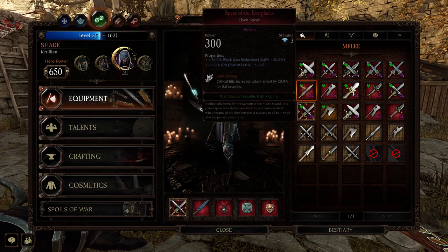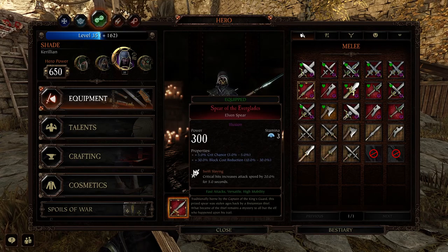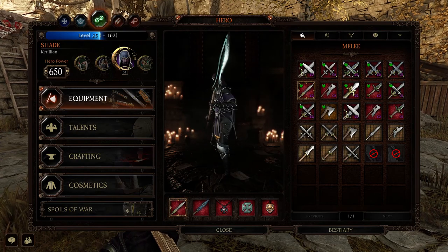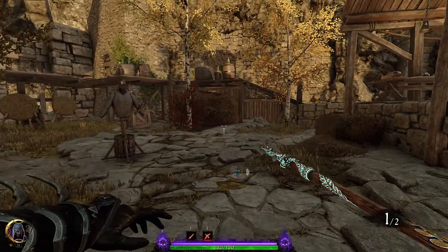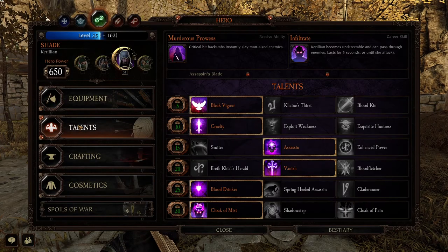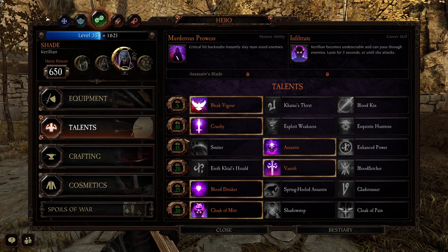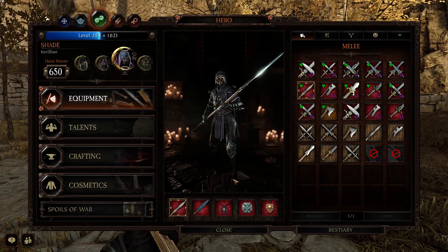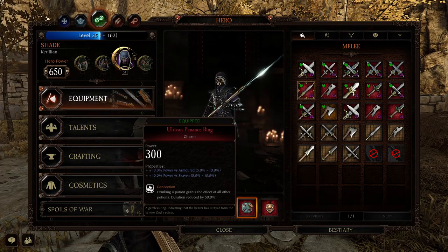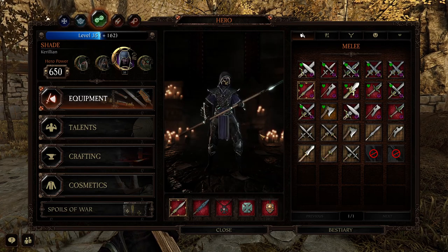You can also use the Elven Spear with this build. It doesn't change any of the stats apart from on the spear itself, which is Crit, Block Cost Reduction, and Swift Slaying. This is the double spear build I was talking about on the livestream the other night. Talents remain: Bleak Vigor, Cruelty, Assassin, Vanish, Blood Drinker, Cloak of Mists. Stats: Crit Chance, Block Cost, Swift Slaying, Power Versus Armour, Power Versus Skaven, Health, Block Cost, Barkskin, Power Versus Armoured, Power Versus Skaven, Concoction, Curse Resist, Crit Chance, and Shrapnel.